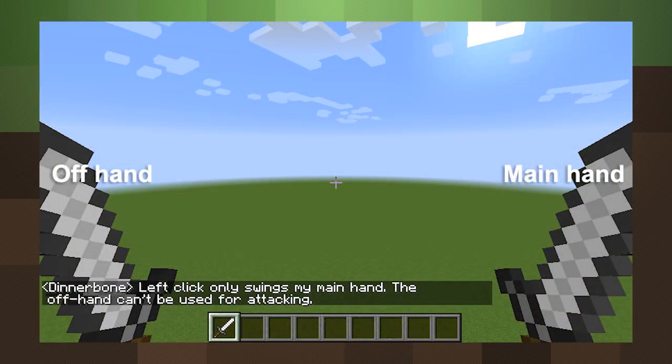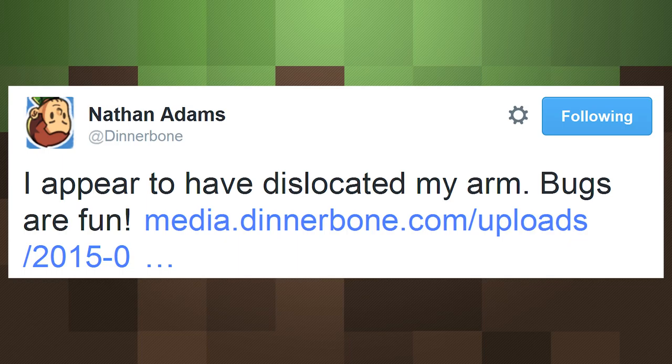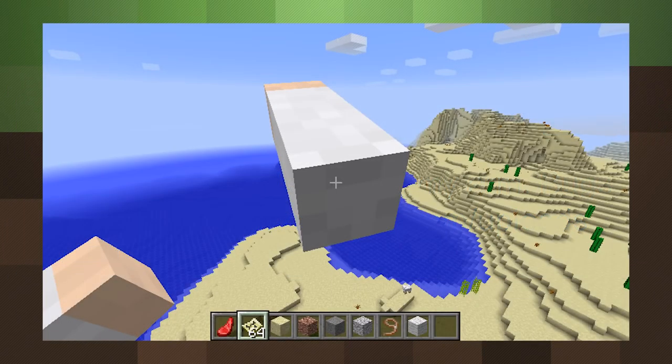Including info on how to make the best use of your new second arm. Developer Dinnerbone ran into another entertaining bug, this time employing a secret mecha rocket fist technique to launch his own arm. Not something that is ever likely to make it into 1.9 or any other update, but it's nice seeing even the buggy hiccups on the way to new features.